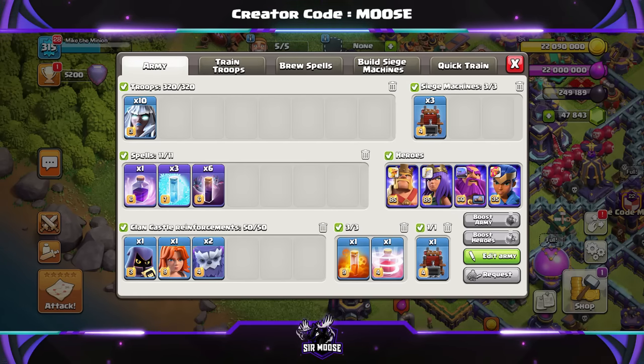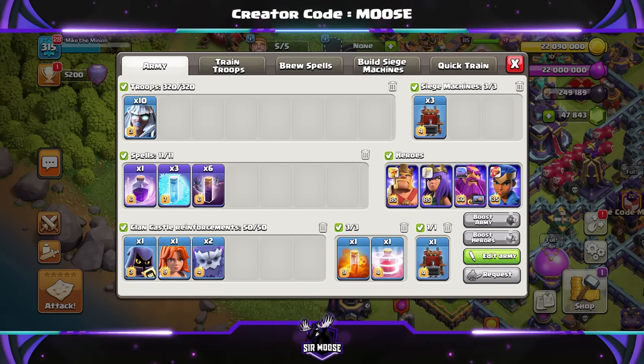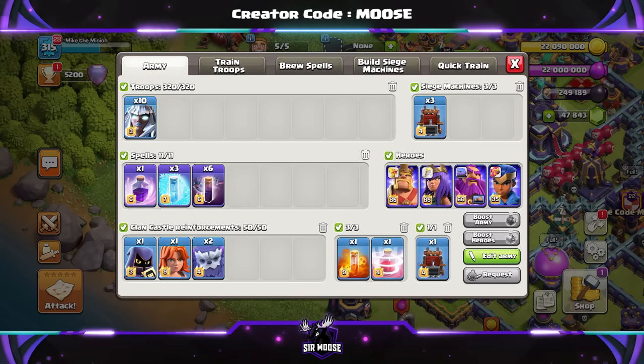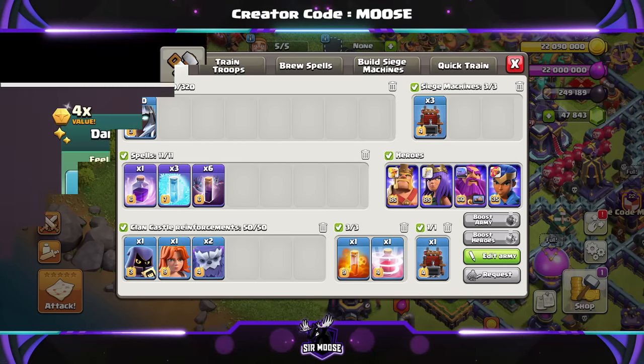First up we've got the Electro Titan army: 10 Electro Titans, 6 Bat Spells, 3 Freeze Spells, a Rage Spell, a Recall Spell, and a Poison Spell to sprinkle on top. Clan Castle Troops: 2 Yetis, a Valk, and 1 Headhunter.